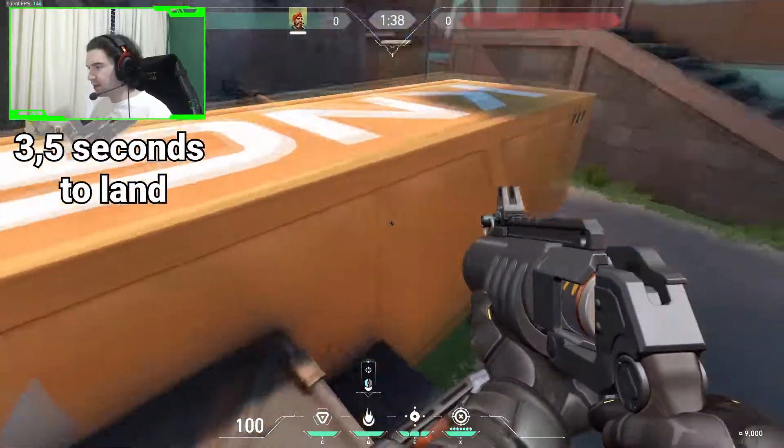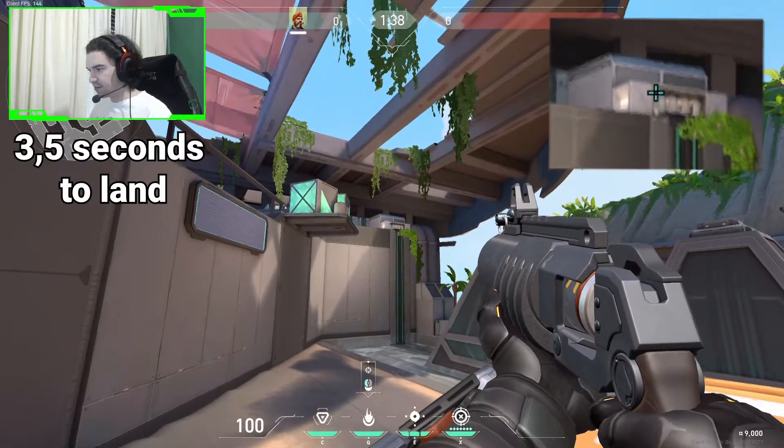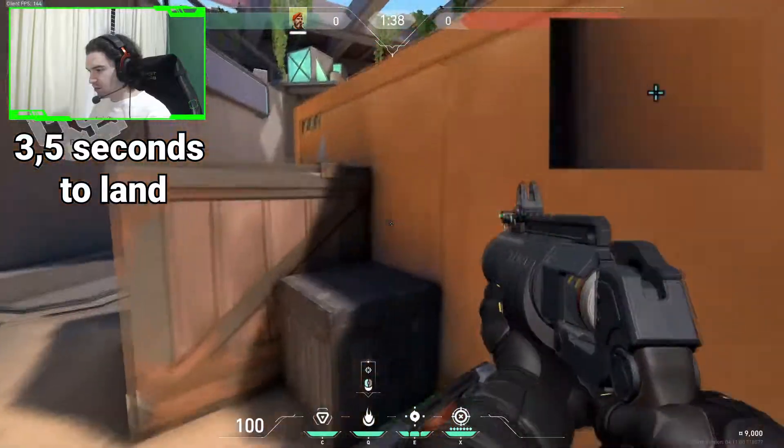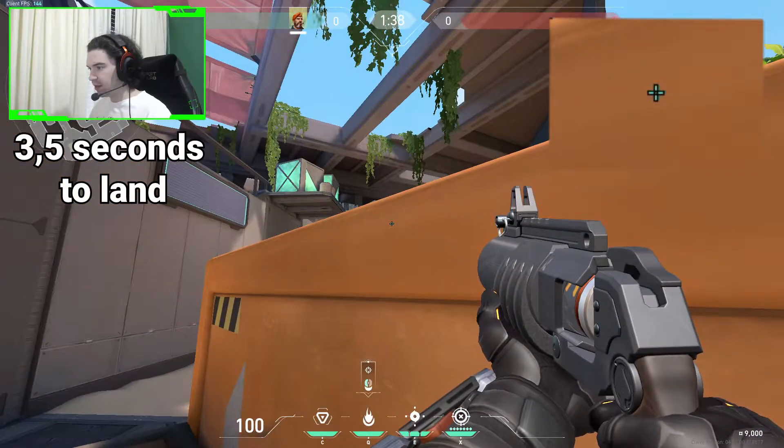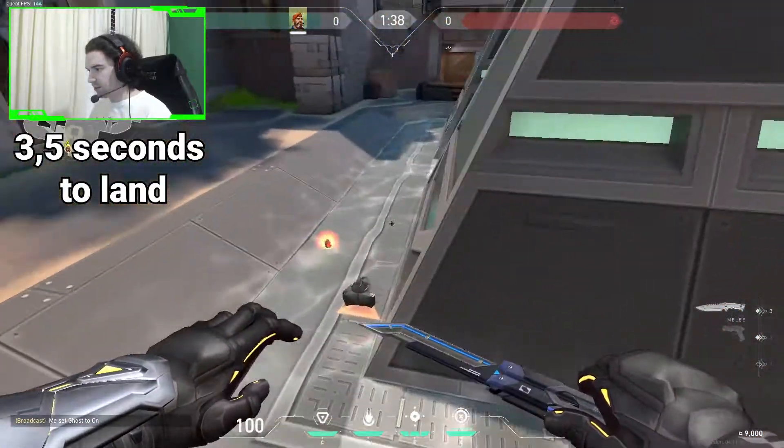The next one will be from behind yellow. You will have to aim at this line somewhere right here. We will stand on this box. We will jump and aim at that line and shoot the molly. And it will land on the spike.